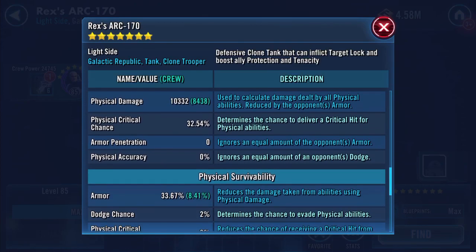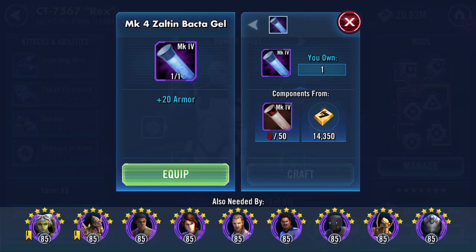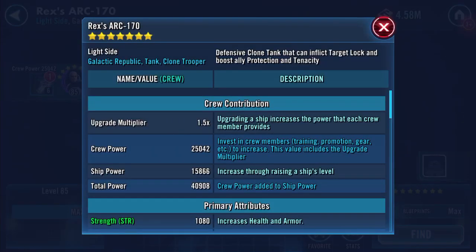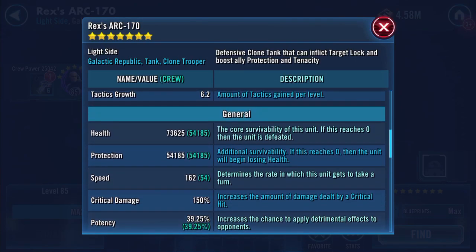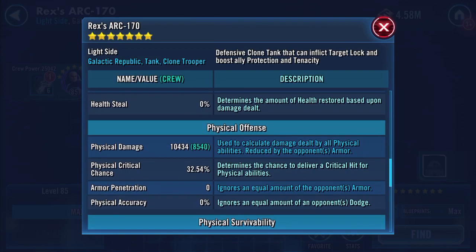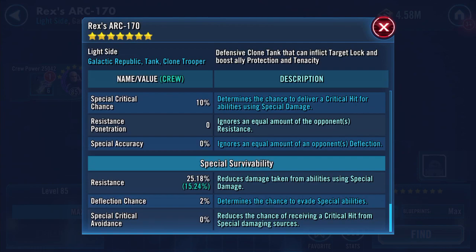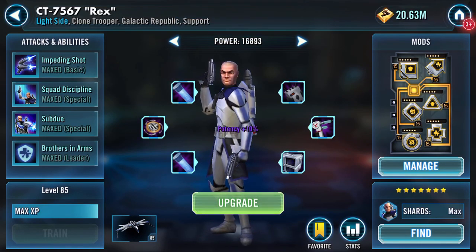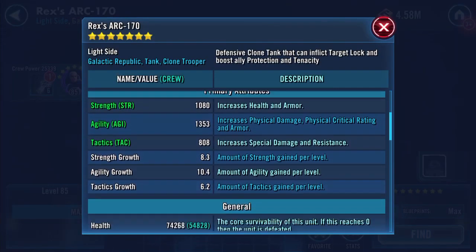So we're going to speed now — health and protection again have increased, as has physical damage. It could be we're just hitting the markers. Health and protection increased; speed remains the same there; physical damage has increased again. I'm not sure whether the resistance is creeping up as well.